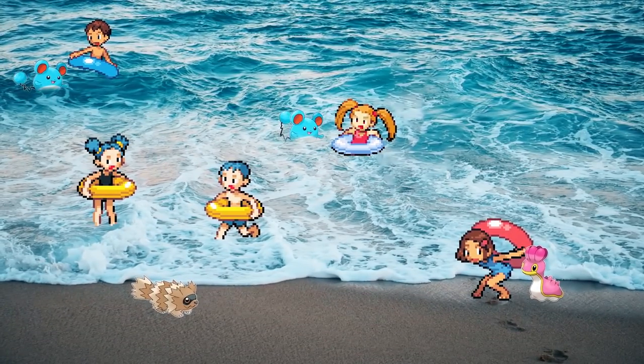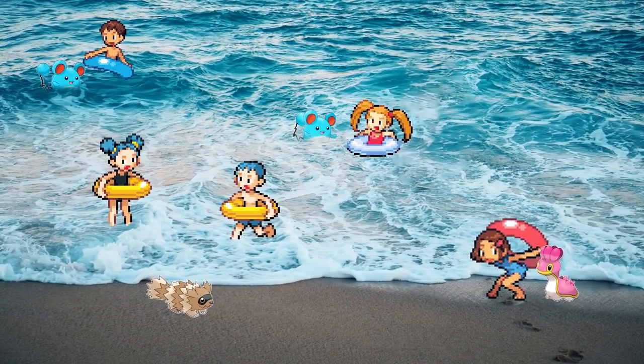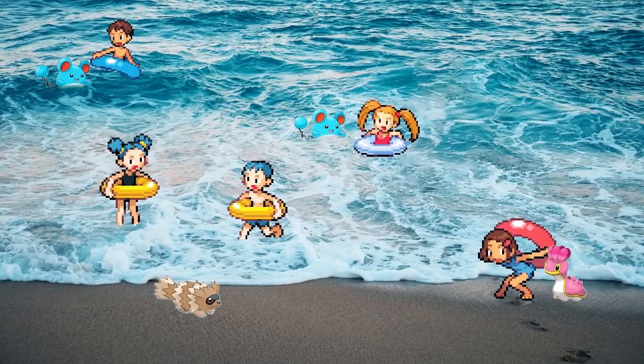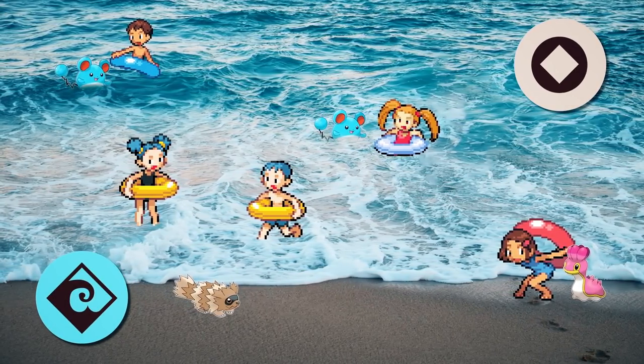And speaking of Tubers — they are just that: little kids with inner tubes to help them keep afloat on the ocean. It's a fun beach day. On their own, they use a combination of water and normal type Pokemon, especially Marill, as Marill itself is a flotation device.